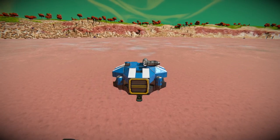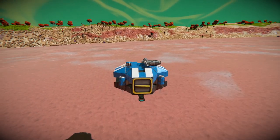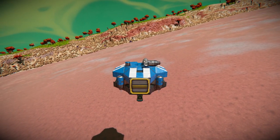How to land exactly where you want to on any planet with a drop pod in Space Engineers. Happy New Year, and I'll see you next time.